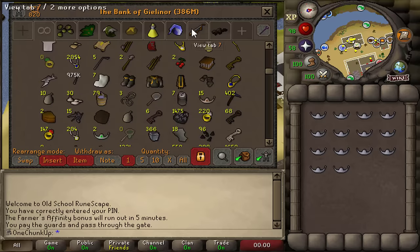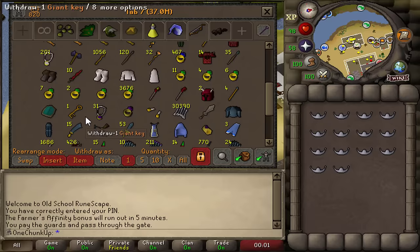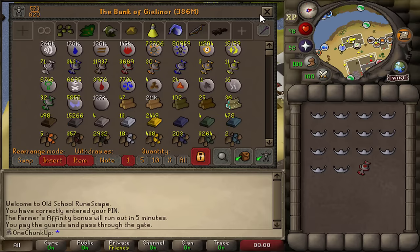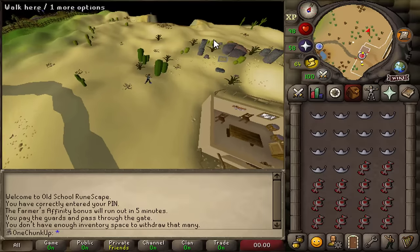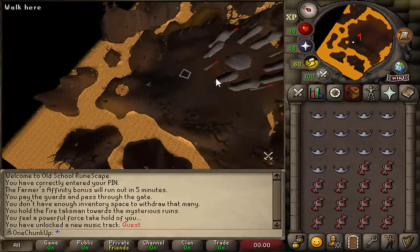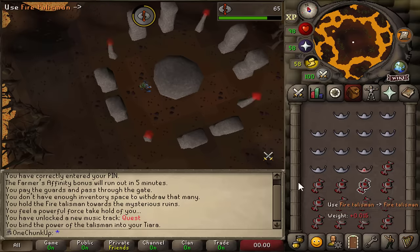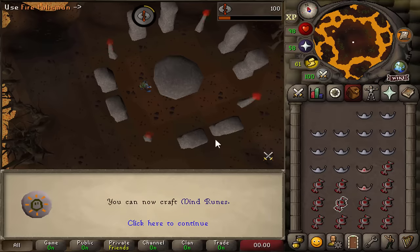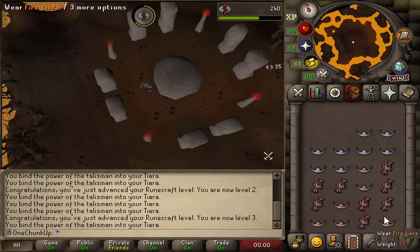I have a lot of runecrafting supplies, mainly talismans and stuff in the bank. I'm gonna use fire talismans for the first few levels because it's really fast and I don't want to waste any essence because that's really valuable. I have a lot of fire talismans and they can't really be used for combination runes right now — not until I unlock the earth altar. I'm gonna do it like this; it's kind of annoying crafting them manually until I can craft lava runes, and after that we'll start runecrafting in earnest.